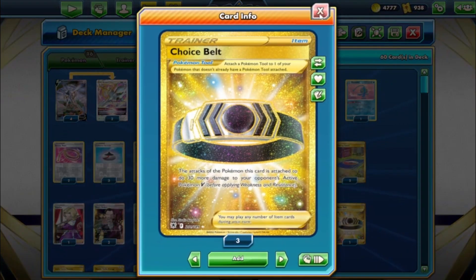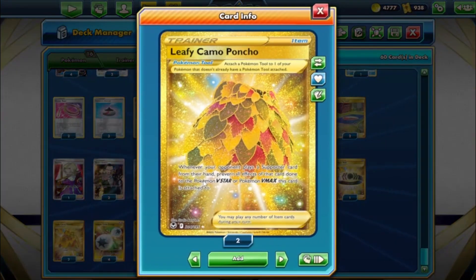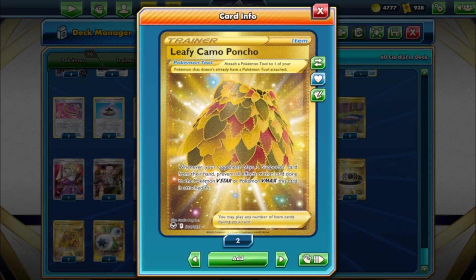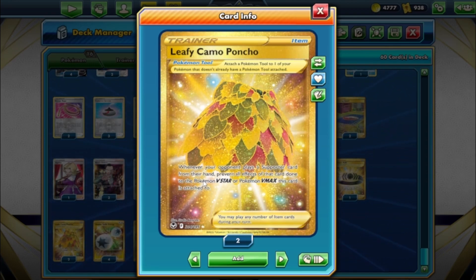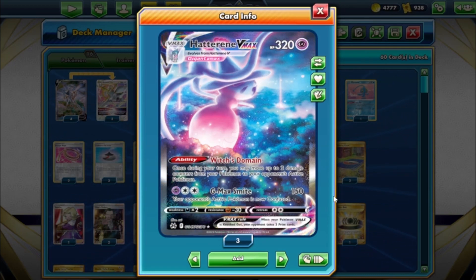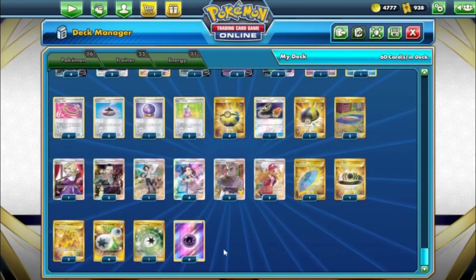Big Parasol: as long as it's attached to your Pokemon in the active spot, prevent all damage counters from opponent's attacks and special conditions. So you slap an umbrella — sorry, parasol — in your Arceus's hand and it's vibing. Choice Belt does 30 more to their active V. And a card I think you should probably have if you're playing Hatterene: Leafy Camo Poncho. Whenever your opponent plays a supporter from their hand, prevent all effects of that card done to the V-Star or V-MAX this card is attached to. We want to put it on Hatterene.